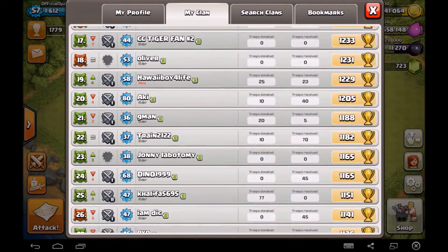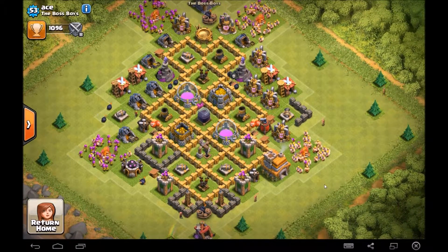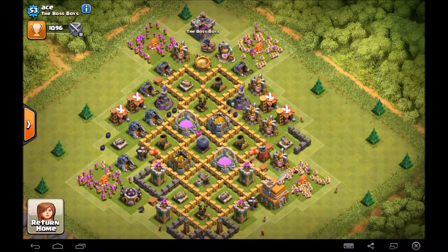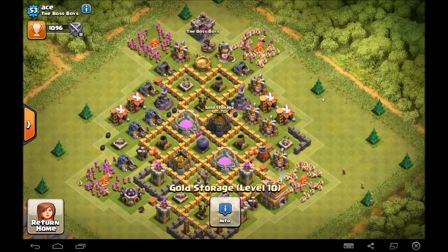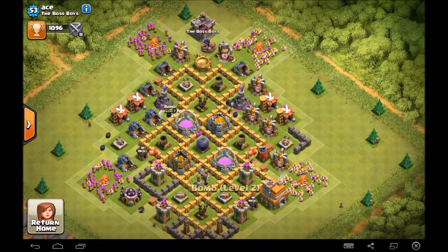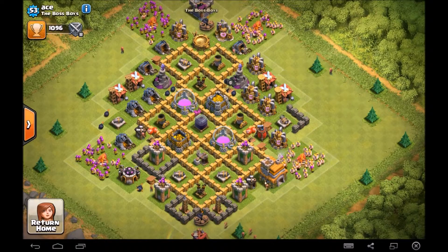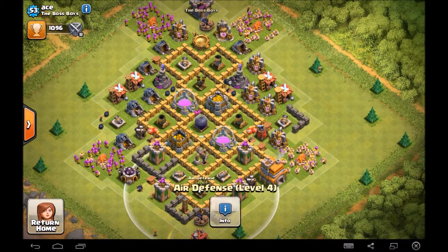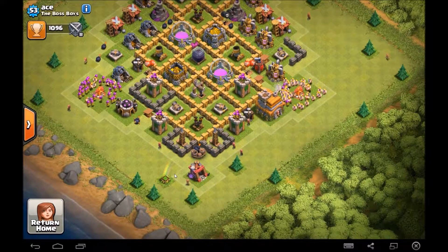Now I'm going to review Ace's base. Ace is a Town Hall 7, just like me. Army camps all level five — try and get them up to level six as soon as you can for that extra army capacity. Your elixir storages and gold vaults are very well leveled, this one is almost max. Bombs are a little under-leveled at level one — try and get them up to level three or four. Dark drill — work on that as well. All your cannons are pretty much max apart from one, and mortars are also pretty much max.